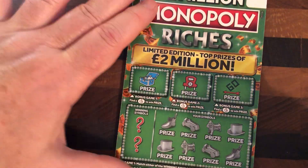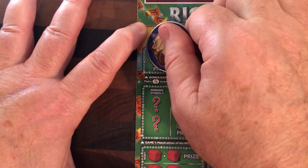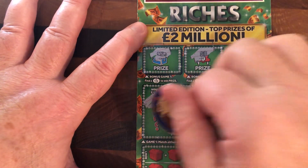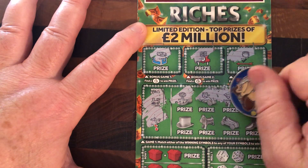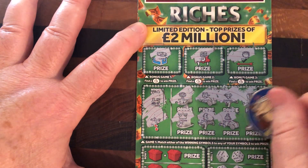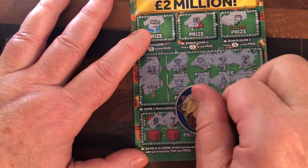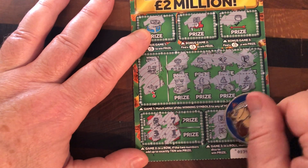Now next ticket — here we go, in the Monopoly Riches. Are we going to get another win? We're about to find out. No fingers. We're looking at a choo-choo train and a plane. No fingers, no choo-choo train and no plane. The plane's useless because we can't go anywhere at the moment — can't fly. We're looking to match these two numbers to ten, to add up to ten. No win there. These to match — no. And no.